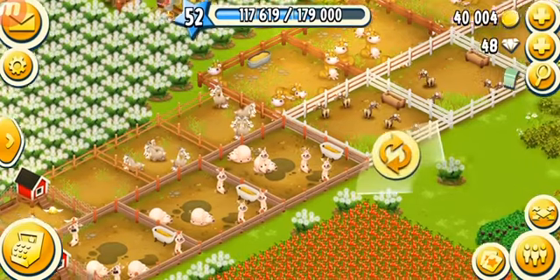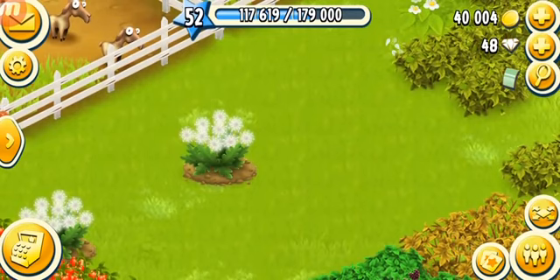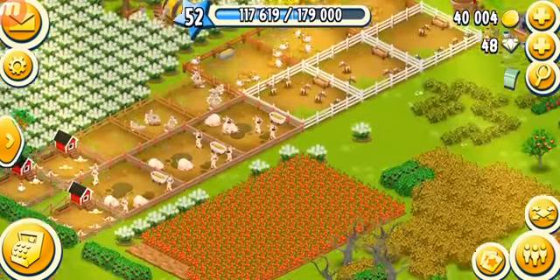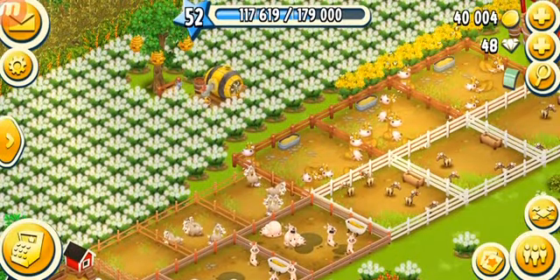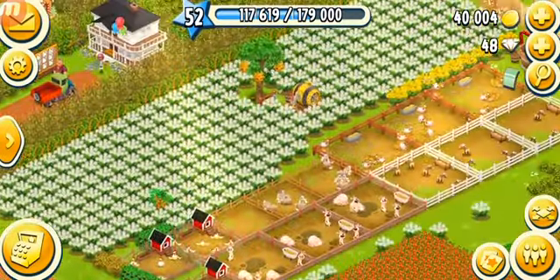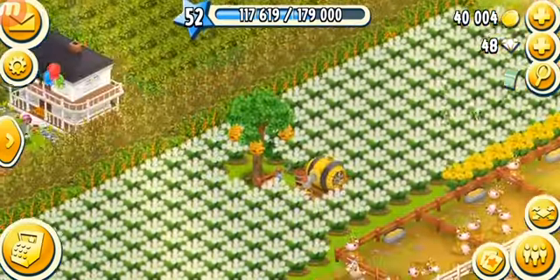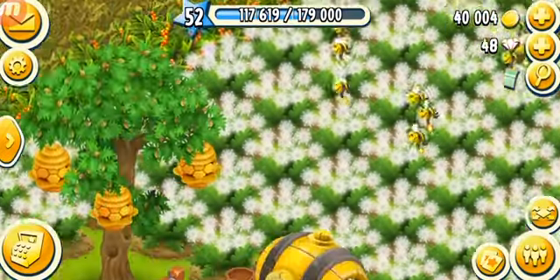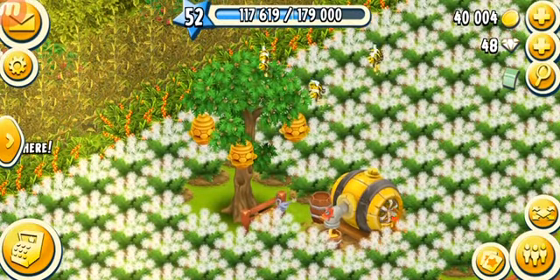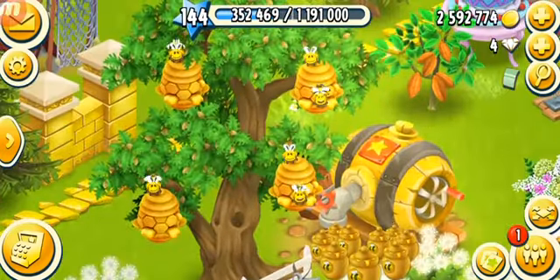When a nectar bush gets depleted it looks like white flowers. A lot of players in the Hay Day community use these dead nectar bushes to create cool decorations — I used to do that too, but now I prefer fences. Over here you can see I've now got a total of nine bees working together. Let's have a look — they look so good working together. Teamwork makes the dream work!